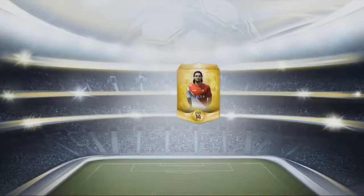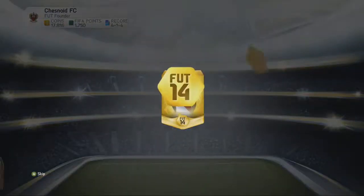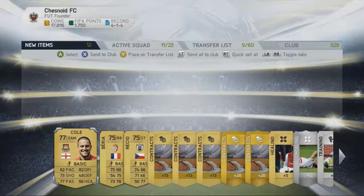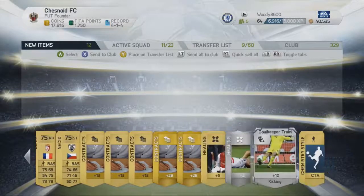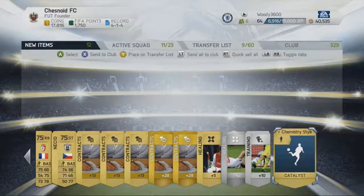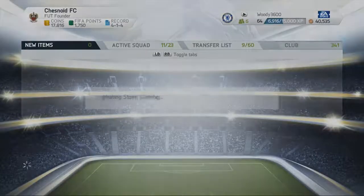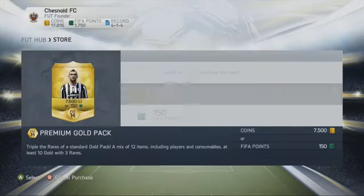Let's open another one - Radamel Falcao on the front. Can we get Falcao in the pack? Let's wait and see as the Golden Globes spins around. We pull Jokal - not what I was hoping for. Also Berea and Nekid. A Catalyst chemistry style - I've not seen that one before, not too sure what that improves. But we'll put that into the club and assign it to a player later on.